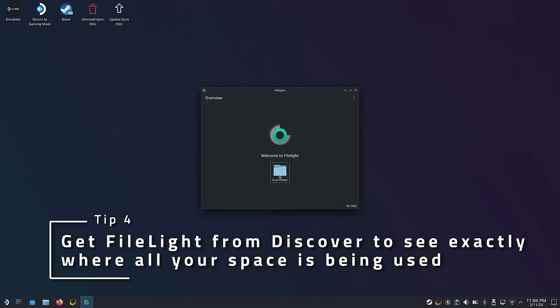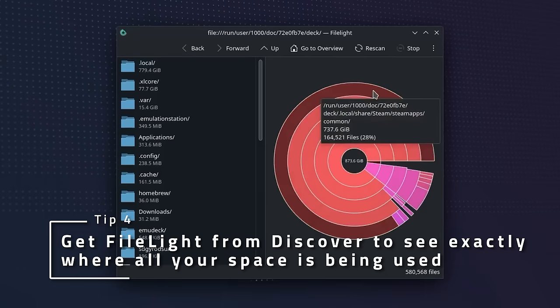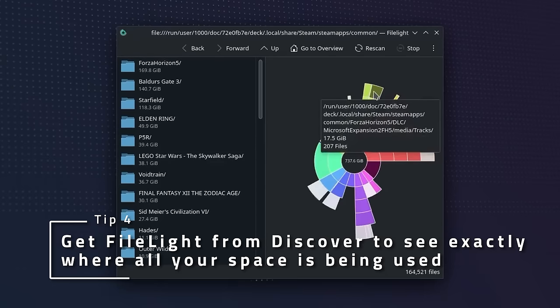Wondering where all your storage went? Get the FileLite app from the Discover Store and have it scan either Slash Home or the SD card to find exactly which files are using space.